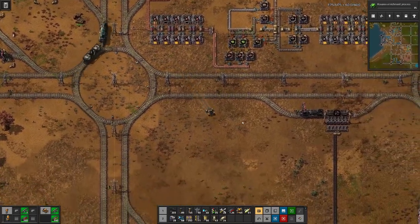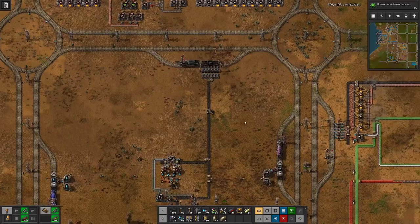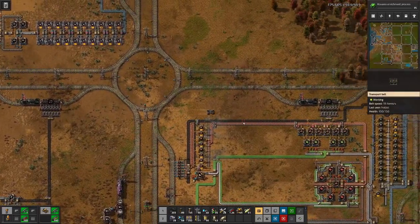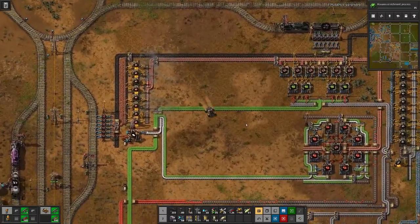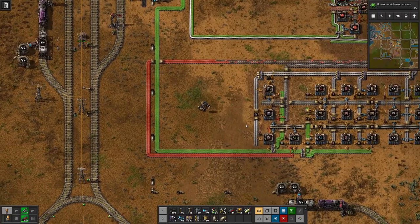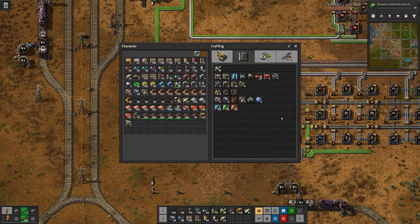Down here we need rails. With rails — I think that's where we will actually produce the bottles. Then we need those, which means just plop one down here, have this, and then output.